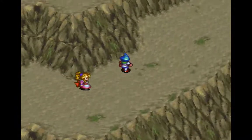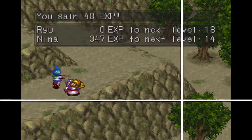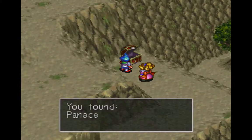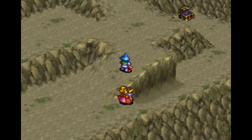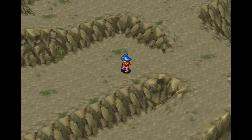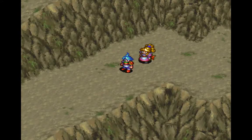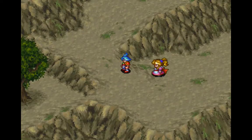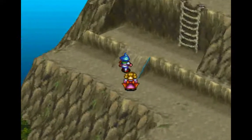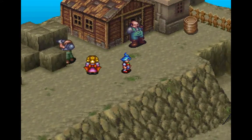Let's head up this way. I want to grab that chest first — and we get another level up for Ryu. Let's go take this chest over here — and we get a Panacea. Let's go up this way now. We want to go this way first, then deal with a Tarman and some Nut Archers — not too worried about those. Let's continue up this way.